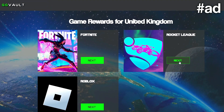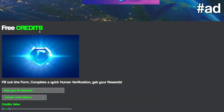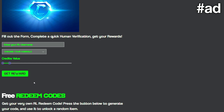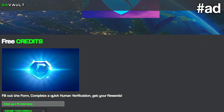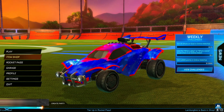Click the game that you want — I'm going to click Rocket League. Scroll down and as you can see they offer free credits and free redeem codes, which is absolutely insane. For free credits, just fill out your Rocket League username, choose the console you play on, choose how many credits you want, and press 'Get Reward.' For the free redeem codes, press the button to generate your code and use it to unlock a random item. So it's basically getting free stuff using GG Vault.